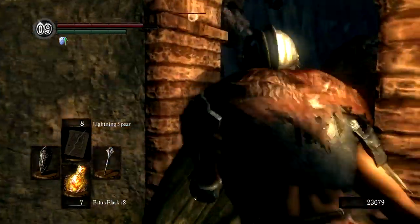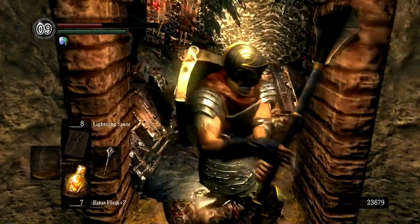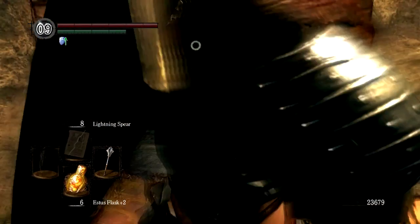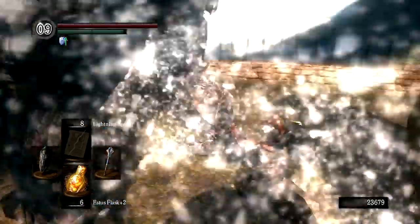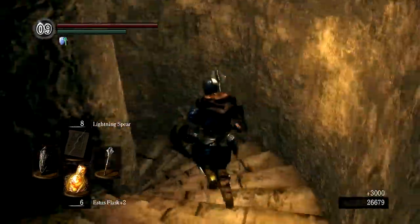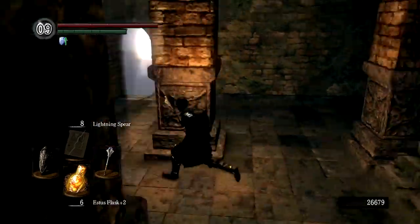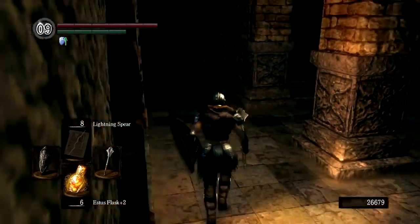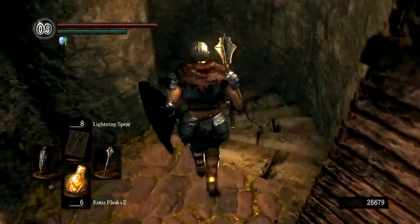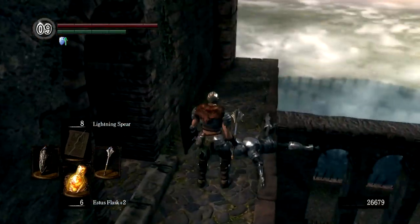We're going to face a giant here for the first time. How do you kill a giant? Easy — you let it throw a temper tantrum first, and then hit it a few times right in the back of the skull. These guys will drop titanite chunks. That one in particular never respawns. The giant that drops the boulders down the shaft does respawn, so he's a little tougher to deal with.